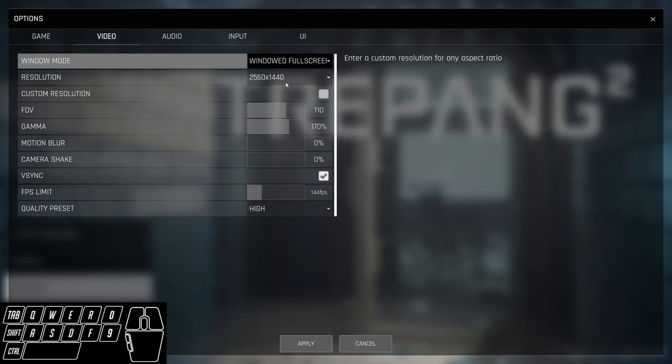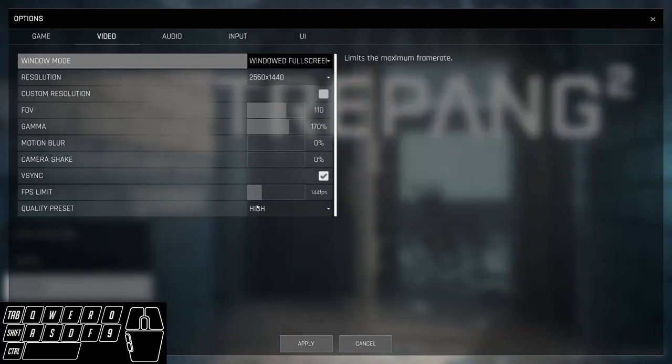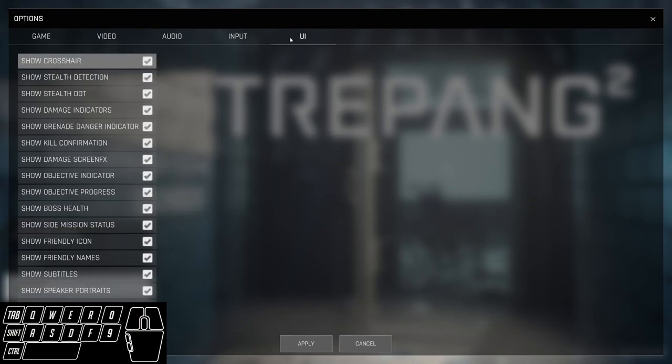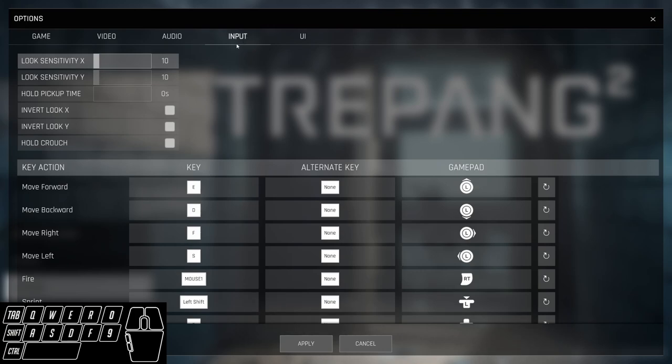FPS limit and V-Sync don't really matter. Obviously the more frames you have, the better it will run, but you don't need high FPS to pull off any of the tricks. For UI, you can leave everything on or turn things off - whatever you need, it's all preferential. But in input, there are going to be some things you need to be aware of. First, turn hold crouch off. Do not have this clicked on. We're going to be doing some movement tech that requires sliding and you just don't want hold crouch on.